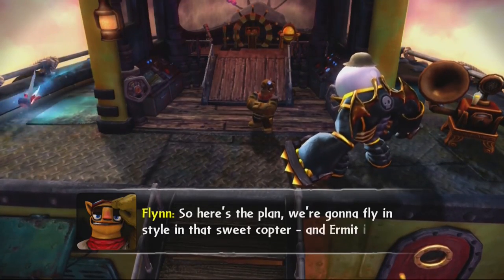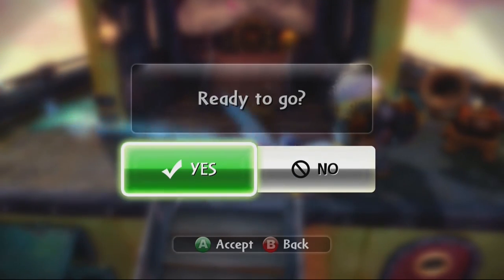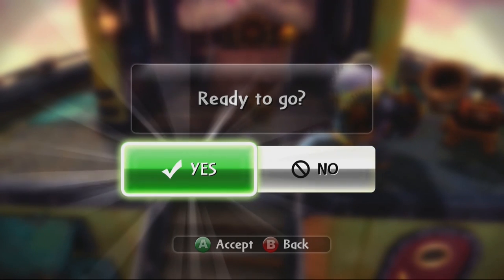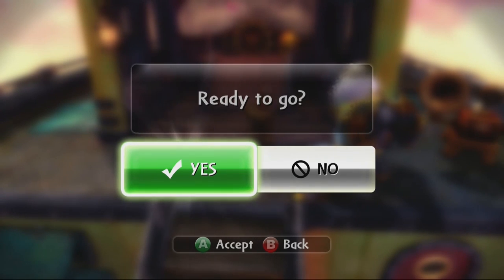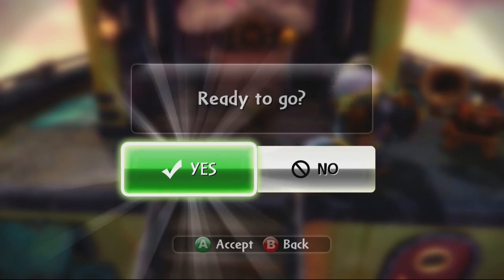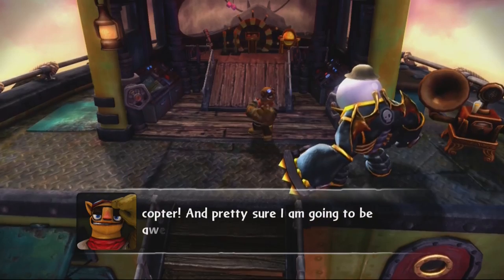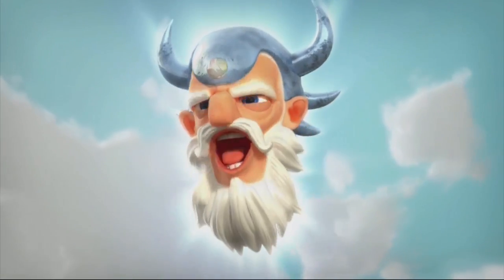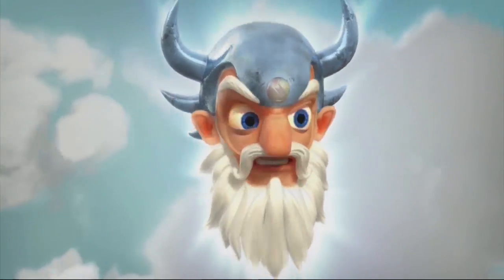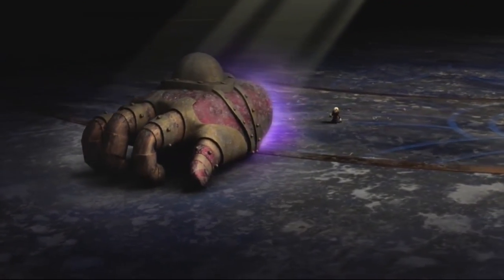Flynn promised us a helicopter ride — here's the plan: we'll fly in style on that sweet copter and Ermit will follow in the ship. I'm a little hesitant to leave the ship in the care of Ermit the Hermit, but chaos must be stopped. He has to pay for what he did to our friend the Machine Ghost, and we're getting close. If this mission's a success we could find ourselves in the Lost City of Arcus. Eon says we've done well, but it seems Chaos is on the verge of awakening an ancient power — the Iron Fist of Argus.